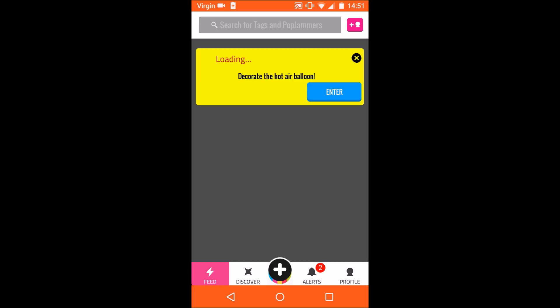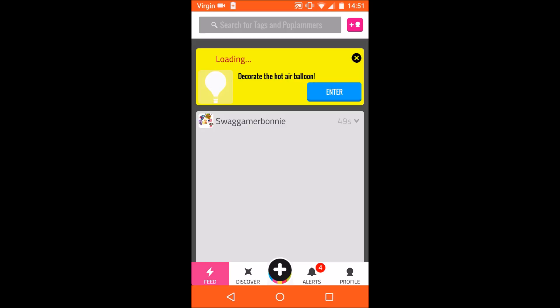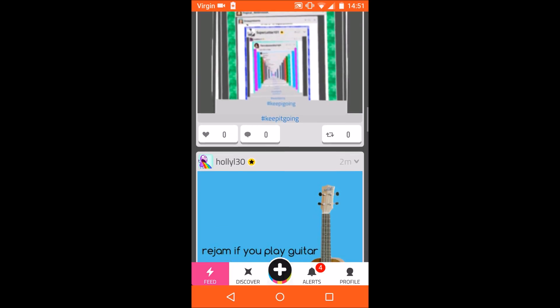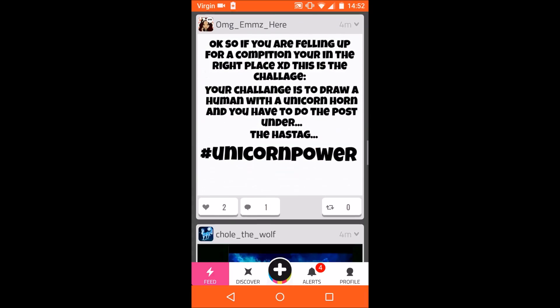So if you open the app, it will show you the title and send you to the feed page, where you can see all the posts from your followers. So if you follow a person, you can see all their new posts on the feed page.